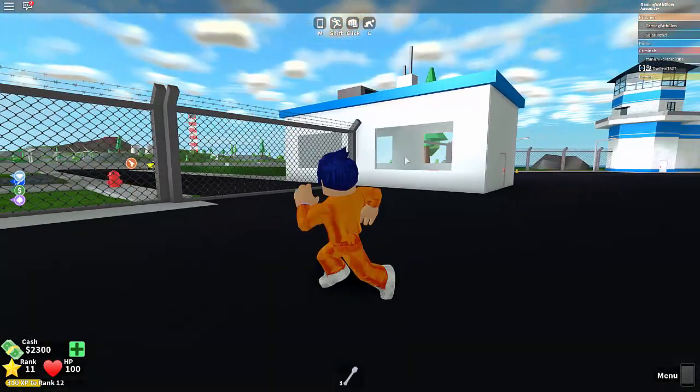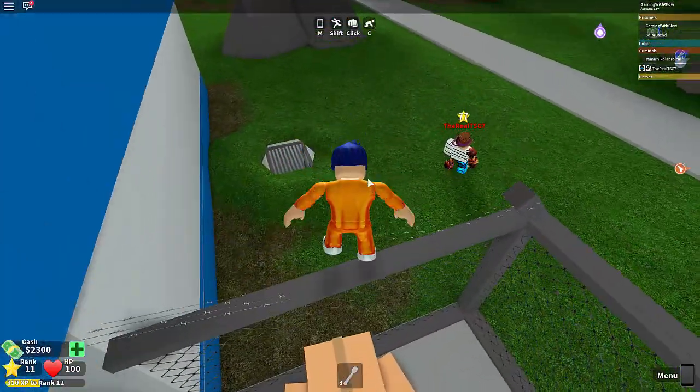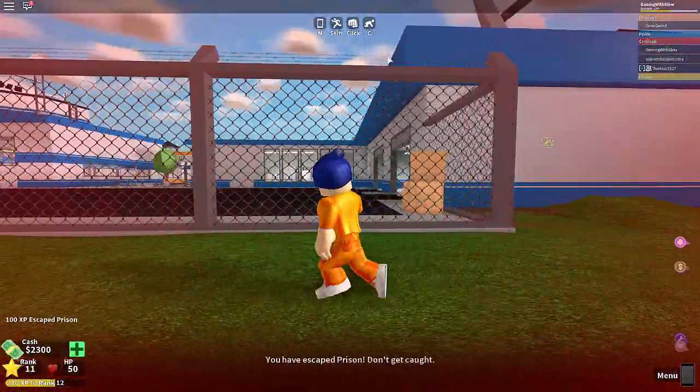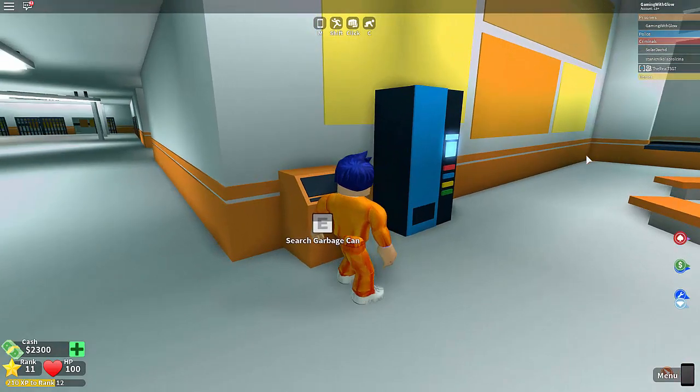The gate is locked, so actually the way to get out of here is through these boxes — my guy TSG just showed me that. Don't step on this or you'll get hurt. Alright guys, we're back in the jail again.